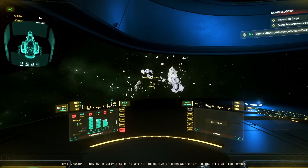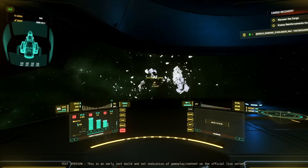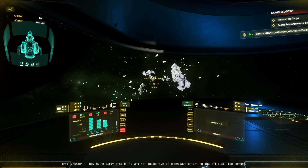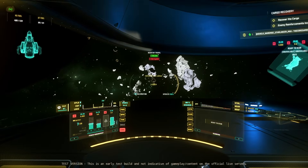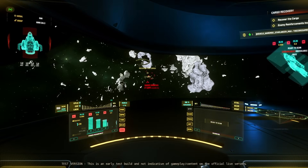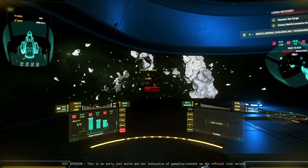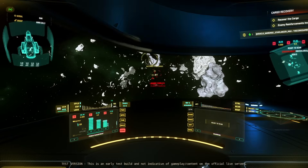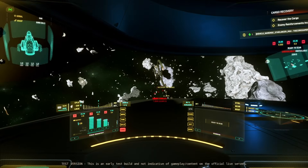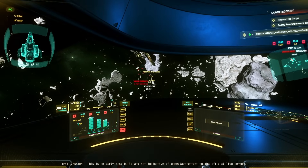I'm going to enter gimbal mode since the ship is quite big - just press G to enable gimbal mode so we can track them. We're using cannons with the default loadout but we have quite a big shield so we should be able to handle this. It looks like there's a Polaris - hopefully we can take it out. We've got a couple of contacts; I think the other one might be a Cutlass. There's a lot of debris here so we need to be careful.